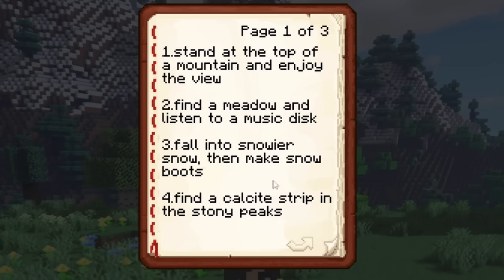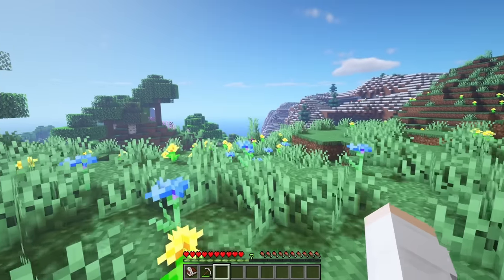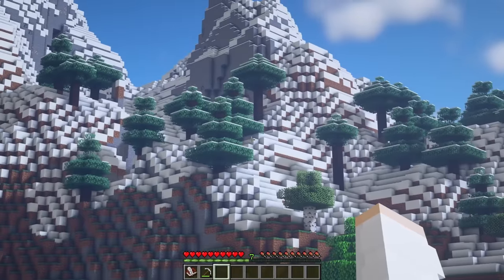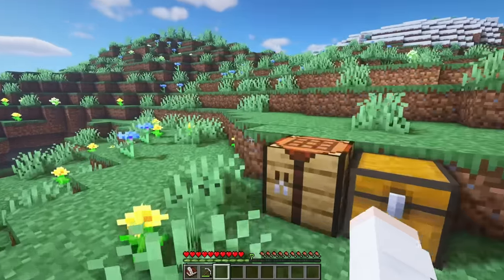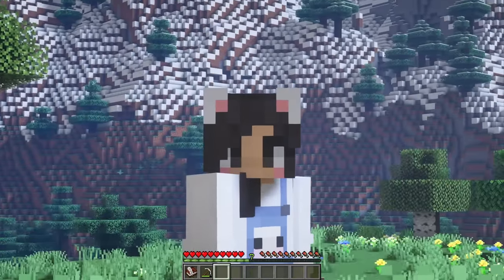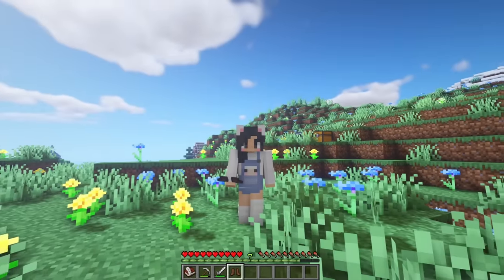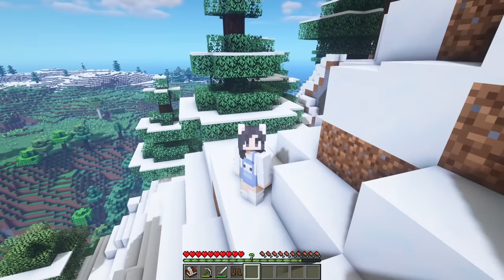Now it's time for the next thing on my list — I want to fall into powdered snow and then make snow boots so I don't fall into the powdered snow. There's a bunch of snow over here but I think the odds of finding powdered snow are better up in the mountains. I should make a sword and get some leather first for the boots. Hello cows, I'm sorry to do this but I need some leather. Now we're ready — I have arrived at the mountain but I don't see any powdered snow.